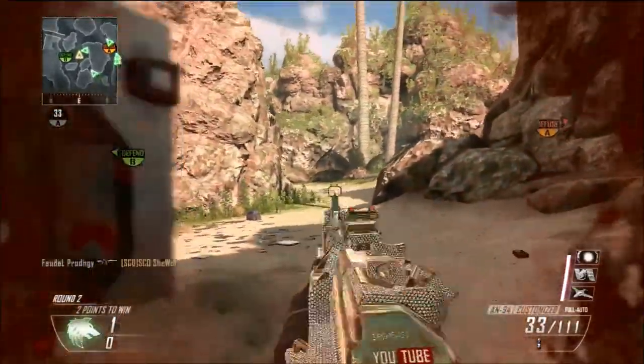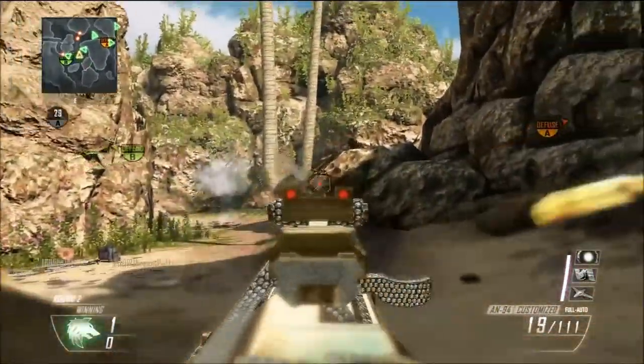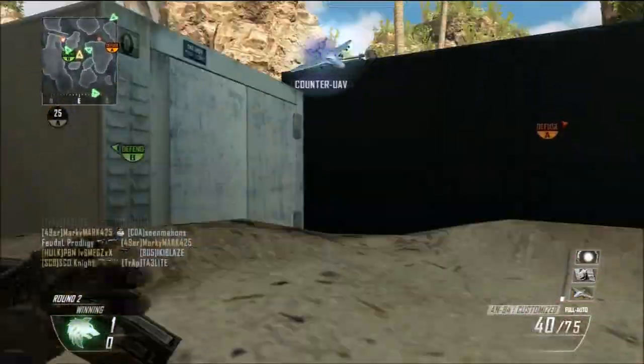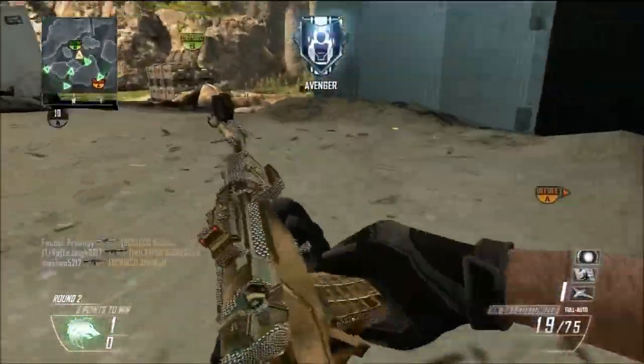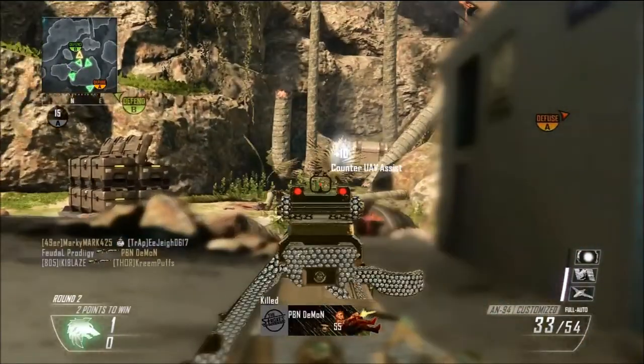Like right here, you just lay down — just lay down the whole game, pretty much. Right there where I'm laying down, just lay down. Use EMPs as well. This is a very close-combat map because of how many buildings, rocks, and structures there are.